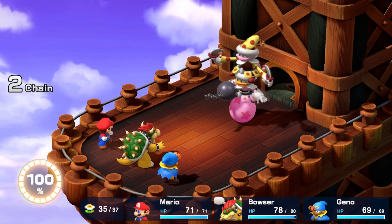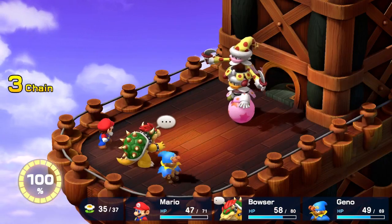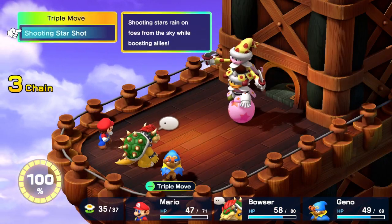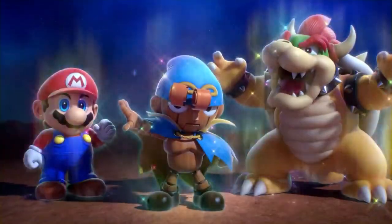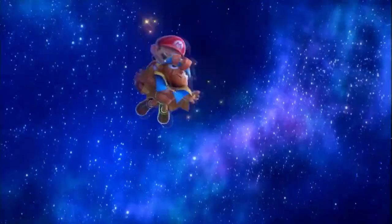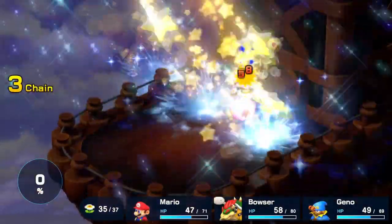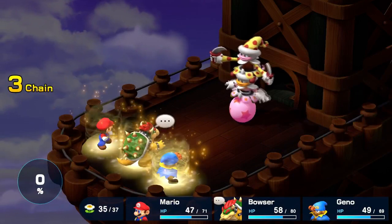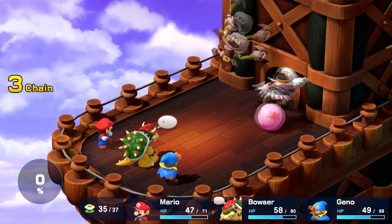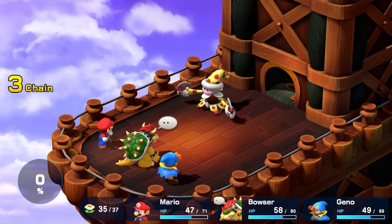I did bring Geno in, because in this remake you are able to swap out party members even if they have a status ailment — like they're asleep — or even when they're defeated. We're going to use the special gauge attack here. These attacks do change depending on who your team is made up of, and this one is going to allow us to attack both of the bosses at the same time and buff all of the party members.